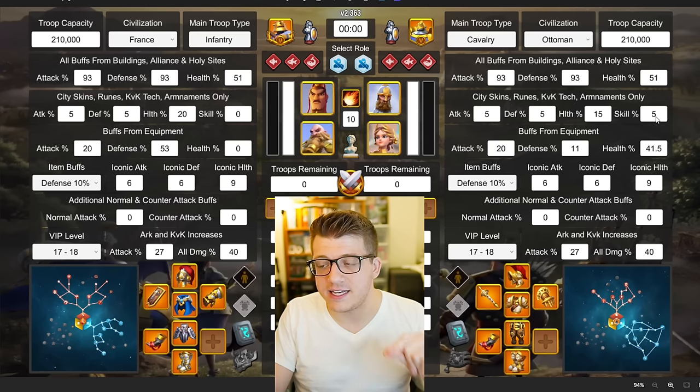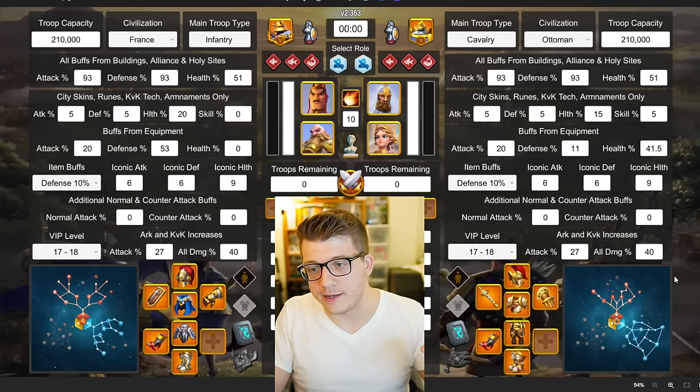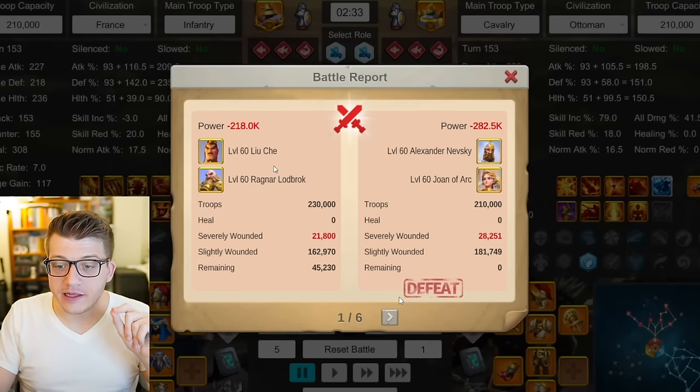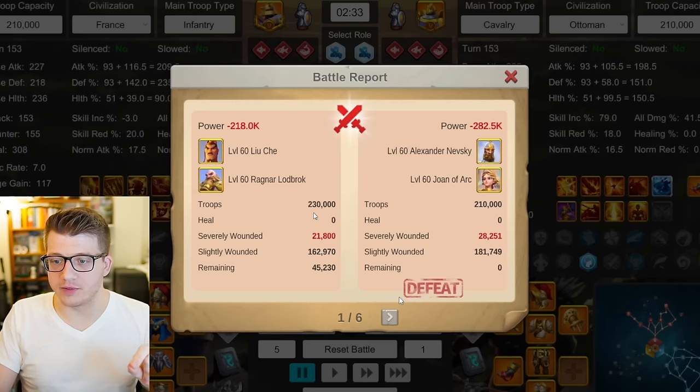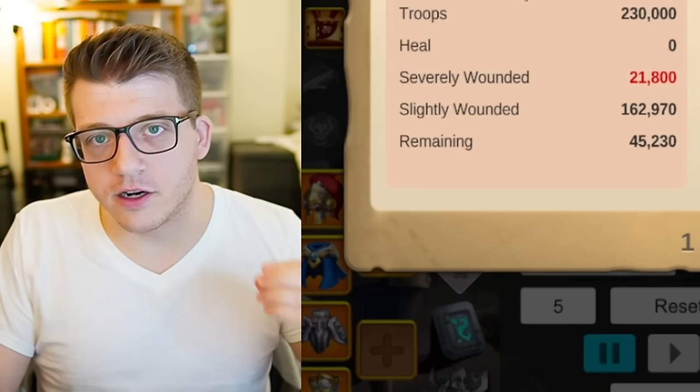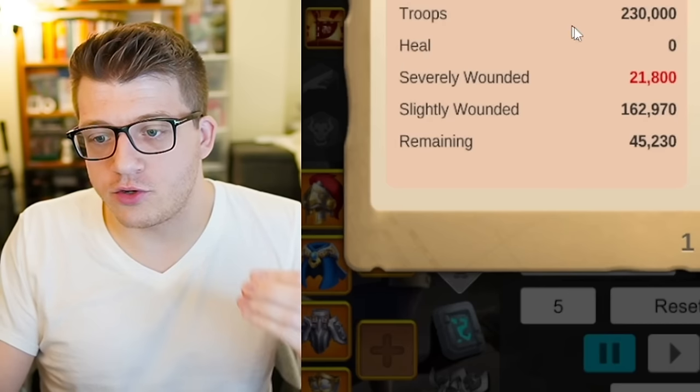I used legendary for everything with an iconic crystal in everything. If I was going up against a skill damage commander pair, I changed them to Ottoman, gave them the 5% skill damage from the city skin, then removed the 5% health city skin and kept everything else the same. The last thing to point out is that Liuche Ragnar has more troops in the battle report, which I got a lot of questions about when I did some Caesar testing with Huo.